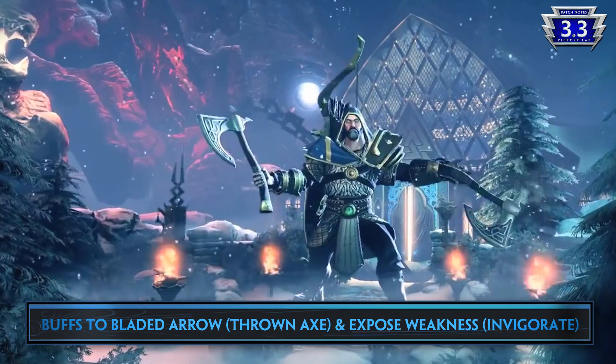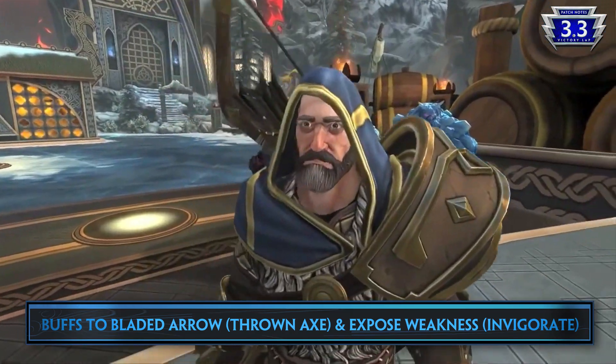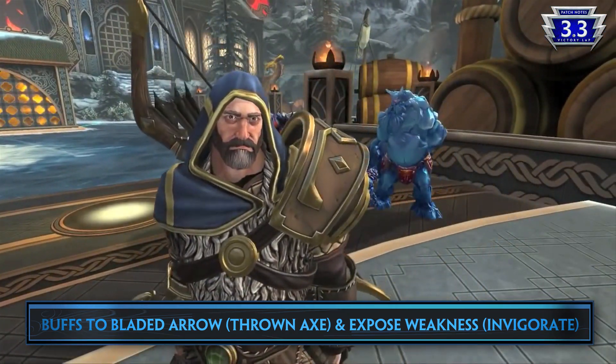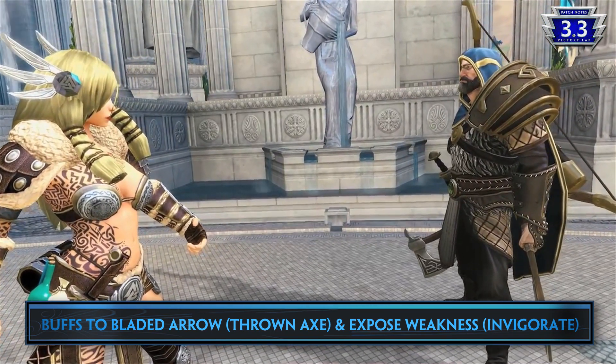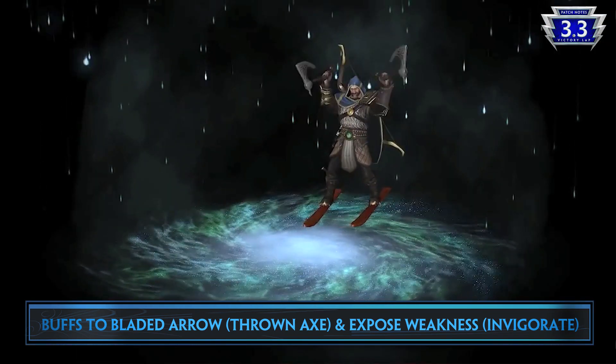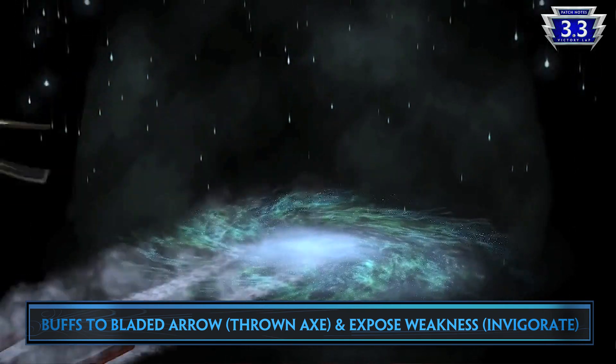Lastly, Ullr is seeing some buffs. His Bladed Arrow, Thrown Axe, gets a reduction in mana cost. Expose Weakness and Invigorate now has an 18 second cooldown at all ranks, and his buffs from this ability are no longer removed when he changes stances.